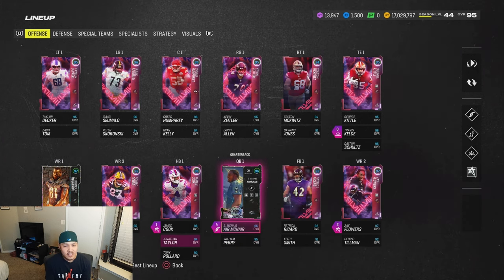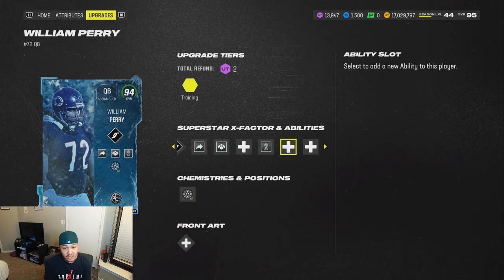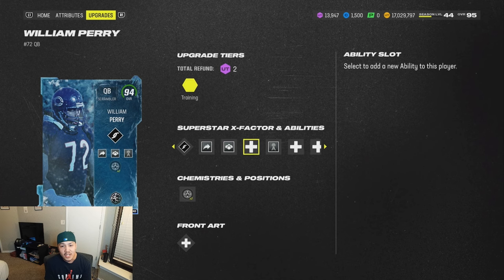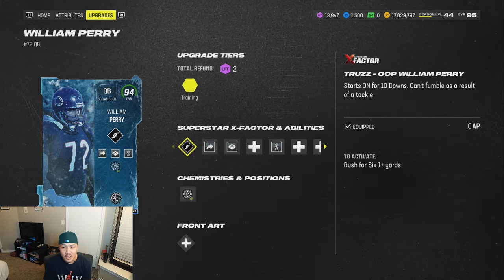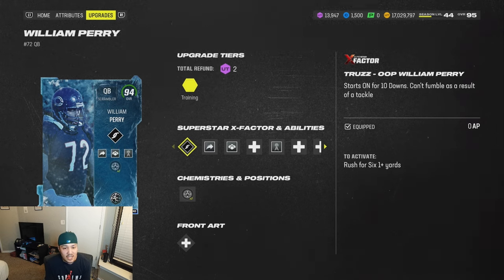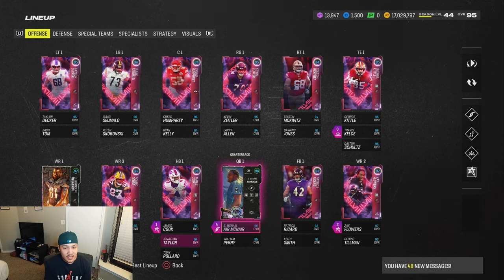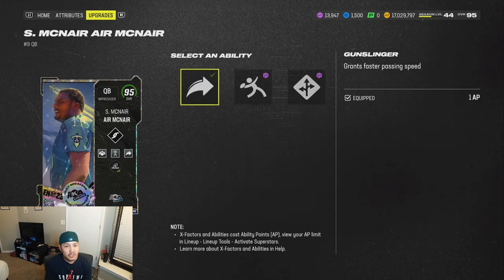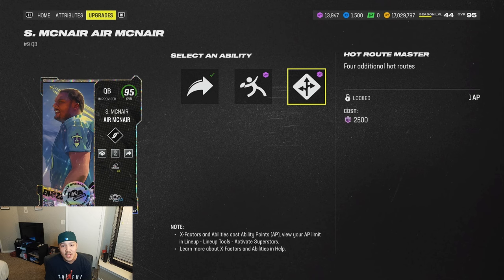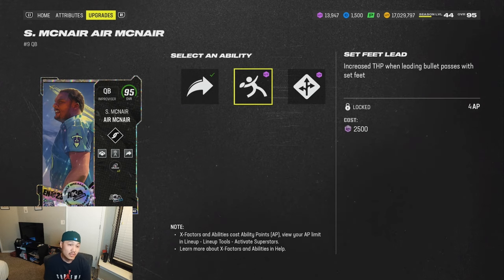Because of that, he honestly is a more expensive William Perry. His abilities are actually even worse in my opinion, based on my playstyle. I use Roaming Deadeye, Gift Wrapped at 1 AP, and Gunslinger is 0 AP on William Perry — so I'm only spending 3 AP on my quarterback. Plus you get the Truzz, where it starts on for 10 plays and then stays on. Steve McNair and William Perry both get the same throwing animation — Traditional 4, the Lamar Jackson release, which is the best in the game. The release is so good you don't even have to run Gunslinger on this card. At the point of recording, McNair is only going for about 800k.